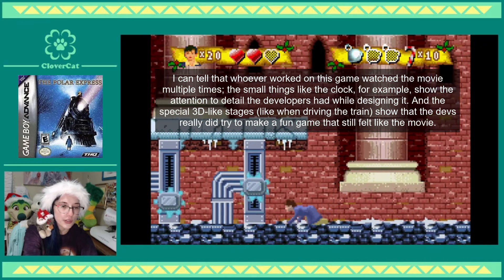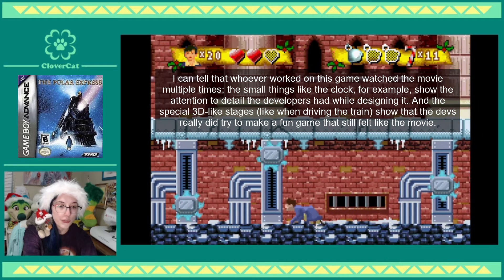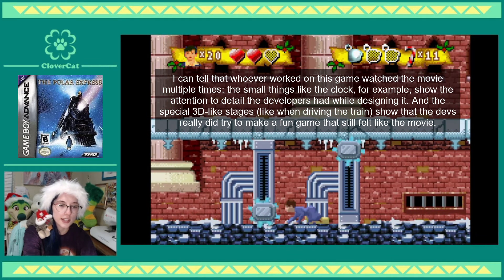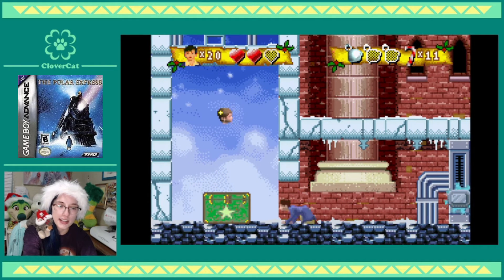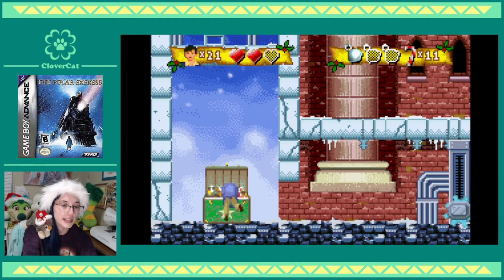I think the character controls kind of awkwardly, especially when it comes to jumping. It feels like a hitbox issue but it's not — it's really just the awkwardness of controlling the character. He doesn't move the way you would expect. But it's not that bad either — I've played much, much worse. Please tell me this is a wand — yeah! It's a wand. We're getting out of here in style.